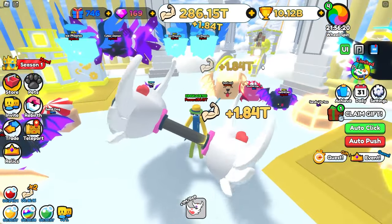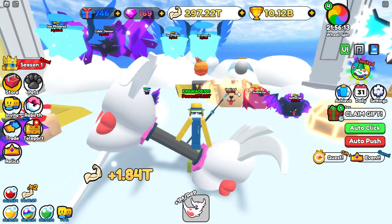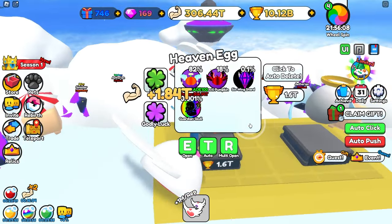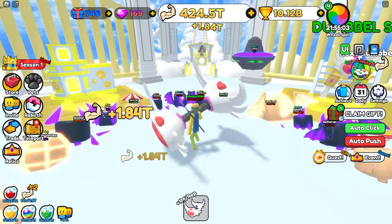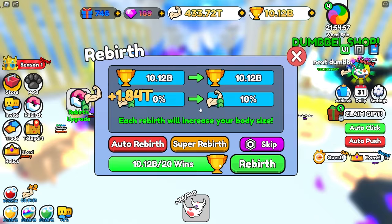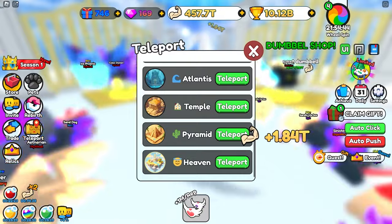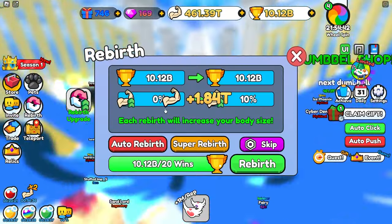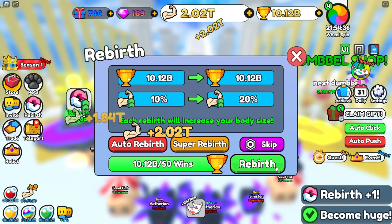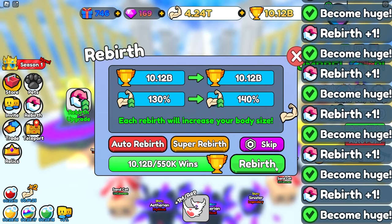But to become a pro we of course need the best pets in the game. We have to grind this world for the next few hours until we can afford this egg and try to get the best pet. And I just now realized that we could actually rebirth! So we can rebirth right here — it's actually the same as Arm Wrestling Simulator, where all we do is better wins or rebirth. It does reset our strength but doesn't reset our wins, so we can actually just spam this.